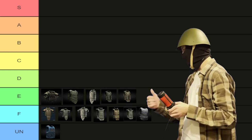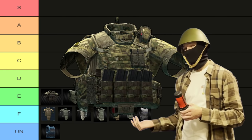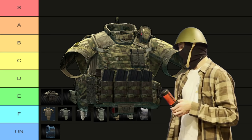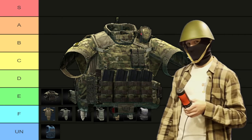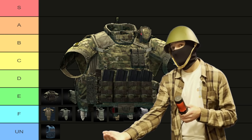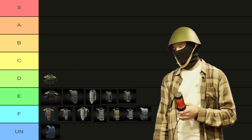Starting off D tier, we have the other one of these — in my experience, you rarely find this version, which is the tier 5 version. It's slightly better than the tier 4 version solely because it offers more protection, and it's more in line with the debuffs you can expect from tier 5 armor and how slow you move. But overall, it's just pretty unremarkable, it's very expensive from traders, and it's loyalty level 4. Once again, I've never seen anybody actually go after these. It's much more of a 'oh, I'm going to use a throwaway kit, I just have this thing, why not?' situation. So D tier is fair.